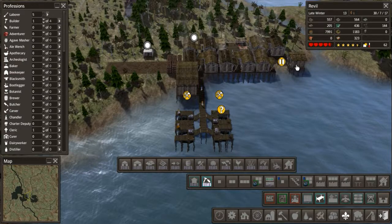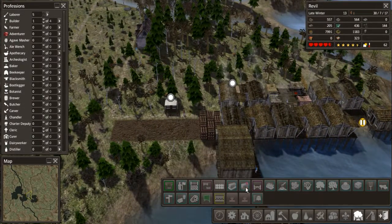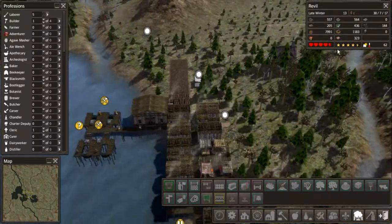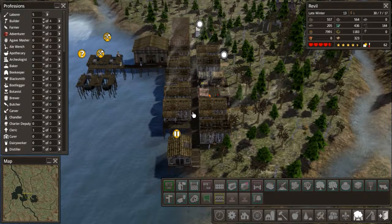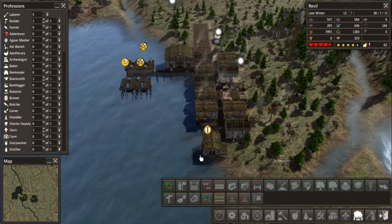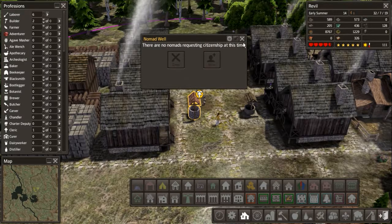We also need to build a bigger school because we're getting a lot of students and we really should have one for all of them. I also want to build some pretty things — in the mega mod you have all these different decorative blocks you can use. I really think we should make things pretty and give the town some background detail. Two nomads just arrived, which is easy to handle.